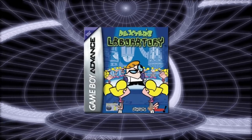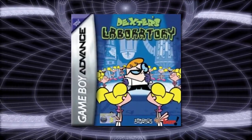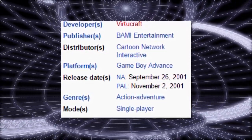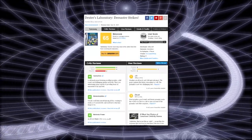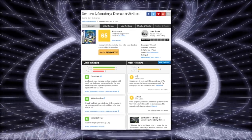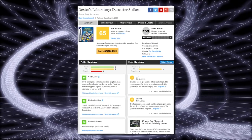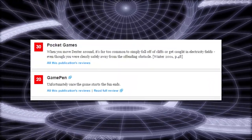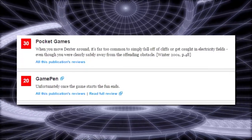Today we're reviewing Dexter's Laboratory Disaster Strikes, the first Cartoon Network game for the Game Boy Advance. It was released in North America on September 26, 2001, and November 2 in PAL regions, and it was the second Dexter's Laboratory game to be made. Disaster Strikes is actually one of the higher rated Cartoon Network games, sitting at a 65 on Metacritic, receiving an 8 out of 10 from Nintendo Power, a 7 out of 10 from Yahoo, and a 65 from IGN. However, it also received a couple of 2s and 3s, so I went into this game cautious.